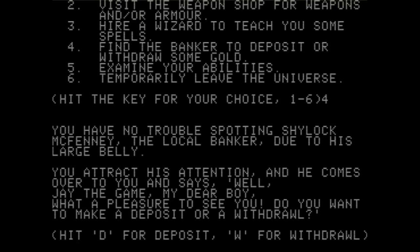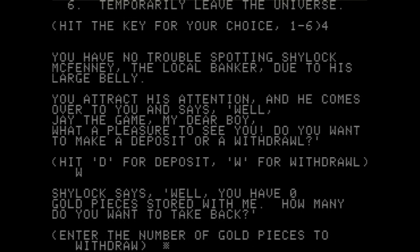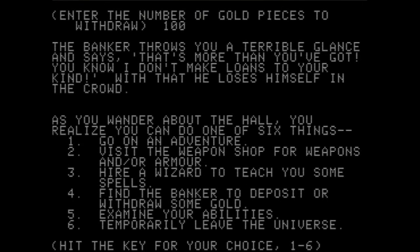You attract his attention. He comes over and says — yeah, this seems like a roaming bank. He's just a dude walking around town and you hand him money if you want to deposit. "Jay the Game, my dear boy, what a pleasure. Do you want to make a deposit or a withdrawal?" Withdrawal — give me all your money. "Well, you have zero gold pieces stored with me." I asked for 100. "It's more than you've got. You know I don't make loans to your kind." With that, he loses himself in the crowd. What a weird way to operate a bank.